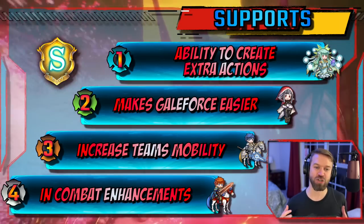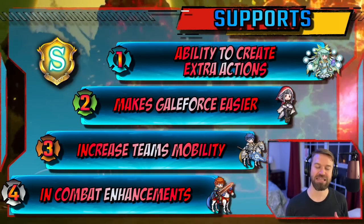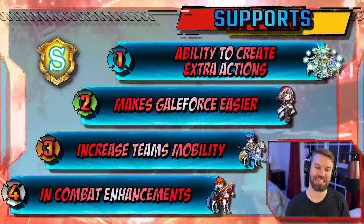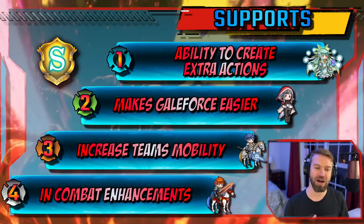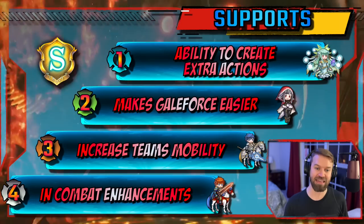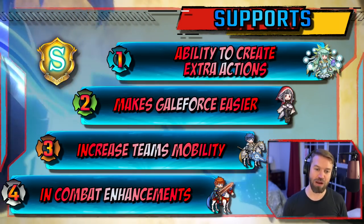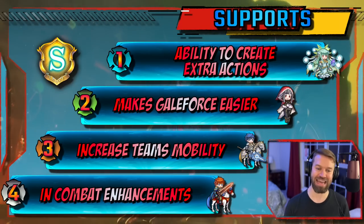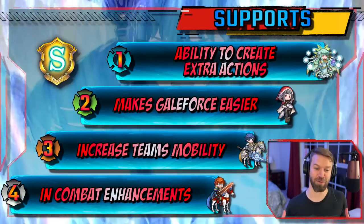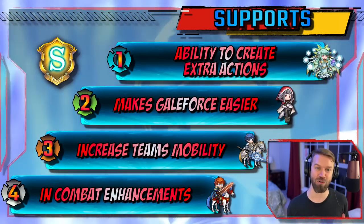Next up is increasing mobility. The reliance on Wings of Mercy has decreased dramatically because of all the interesting ways you can get your units where they need to be. You can use order buffs, warping with either Ash or something like Lilith, and To Change Fate is absolutely amazing. Priority four is in-combat enhancements — you prefer an initiator that didn't need these, but we're not in a perfect world. These can still be very powerful though.